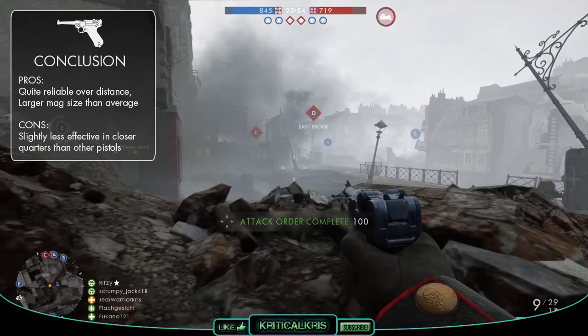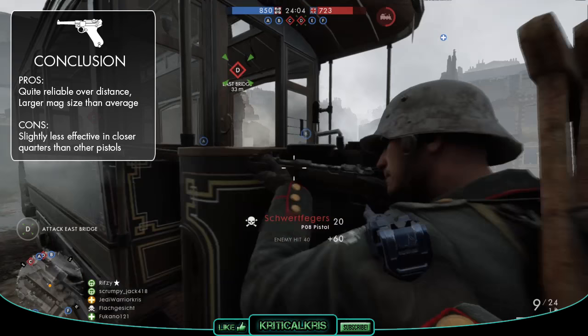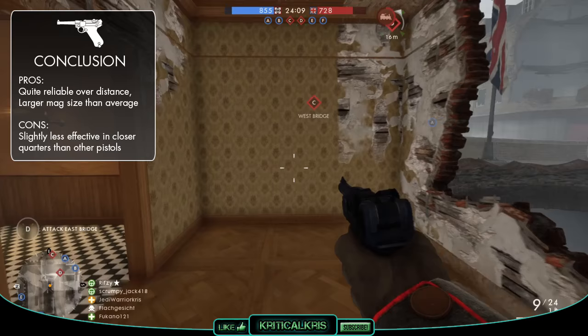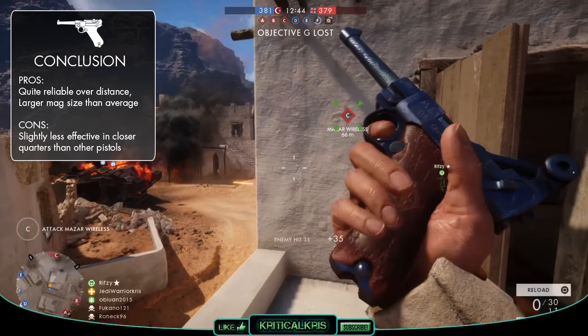So in conclusion, the P08 pistol is a good all-rounder for the semi-auto sidearms. It's pretty much slap bang in the middle when it comes to damage output, fire rate and accuracy, and a gun capable of dealing with opponents well in most scenarios. It's slightly less effective up close, being able to kill in the same amount of bullets as the other quicker firing pistols, though it's able to retain its stopping power better over range, making it a bit more consistent when facing off against a player further away, especially with its recoil pattern and muzzle velocity both being fairly respectable too.